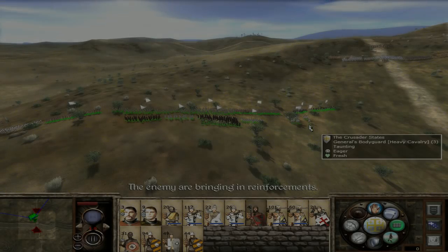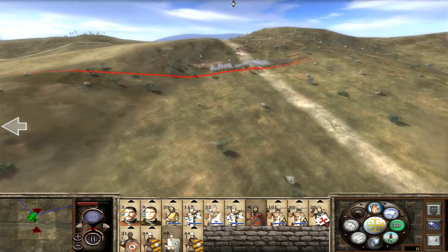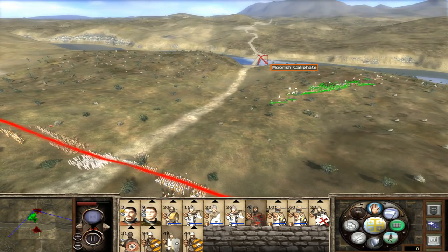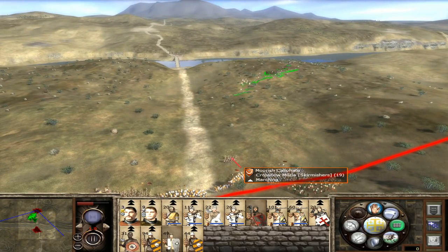Just like last time, we're being attacked across the bridge and from our own side, so we're being attacked from both directions. But we're reacting in the opposite fashion to what we did last time. We won't try to quickly win the bridge battle - we want to face down the enemy's reinforcements as fast as possible, because the force on the other side of the bridge is going to be much more difficult to get at.